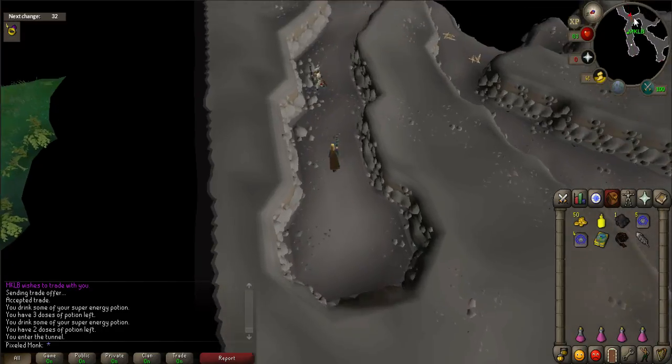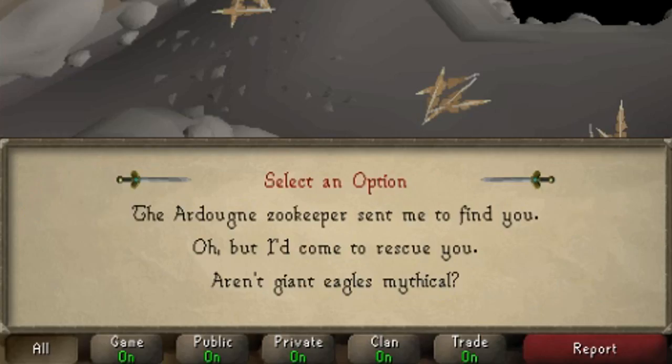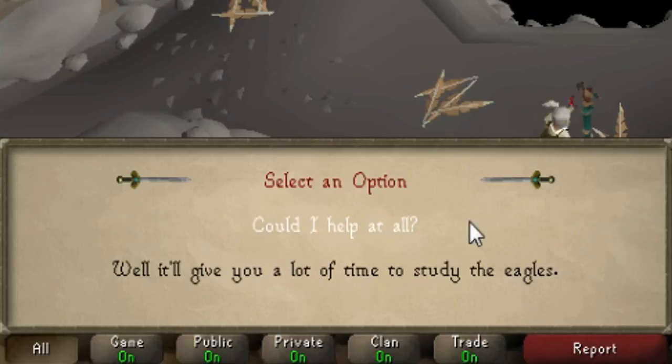The passage splits into three, but for now just walk to the ledge and a cutscene will occur. Tell Nicholas the Ardougne Zookeeper sent me to find you. Well, if you gave me a ferret, I could take it back for you. And could I help at all?